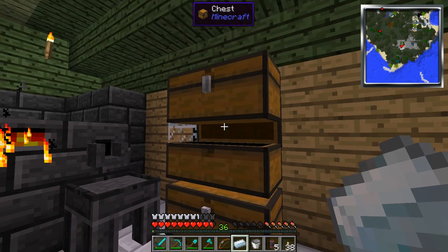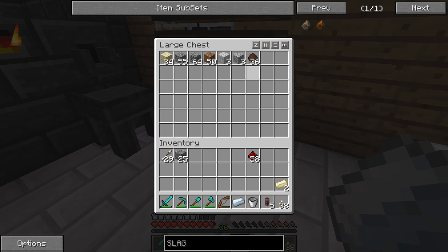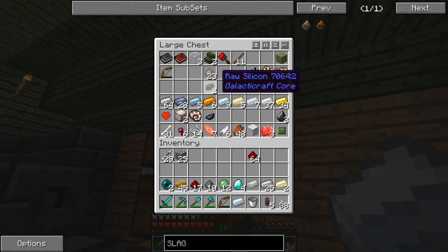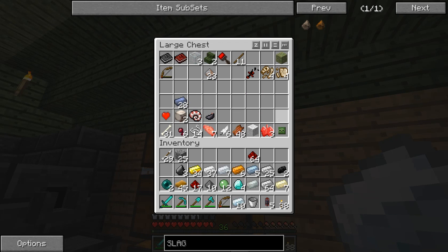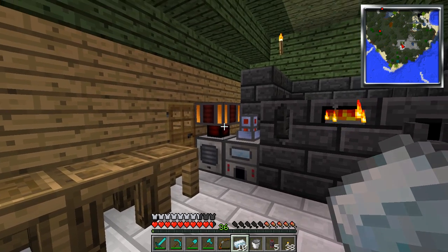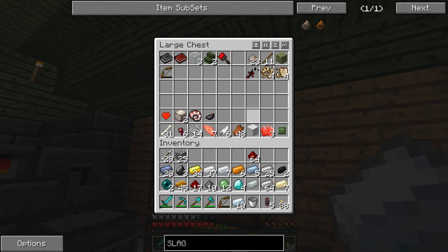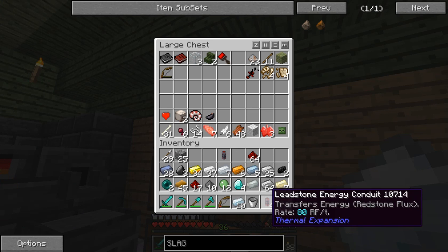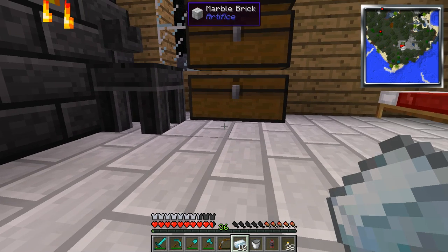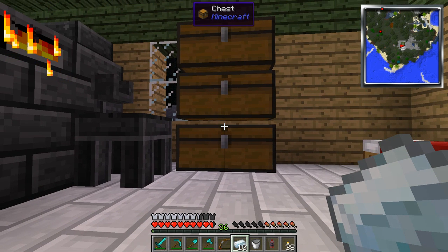I can create another block here because this one's getting full. I'll take this stuff out — it's just easier to do it that way. I'll keep wood dust here. Put these up here — I'll need one more, but that should work with that. On that note, that is where we are with all of our goodies. I will see you guys next time. Bye!